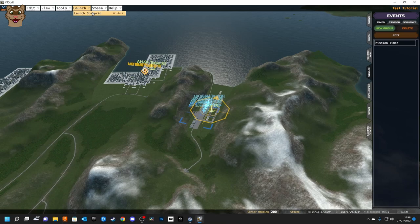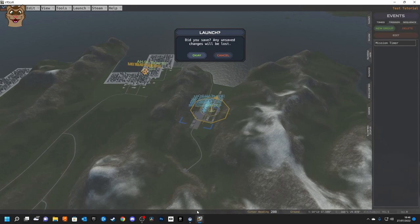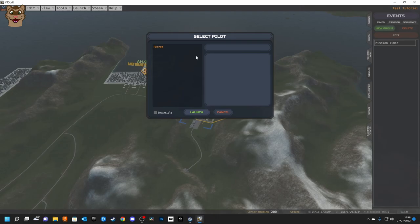I'm going to launch this scenario. I have Steam VR already running — if you open the mission editor from Steam VR and want to test, you need to close and reopen Steam VR. I'll click OK, pick my pilot, launch, and see you in game.